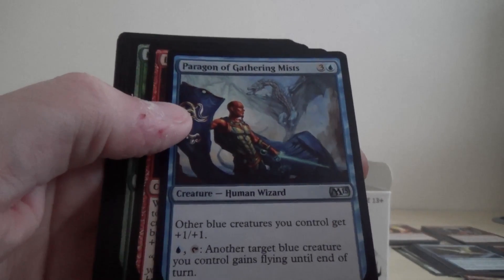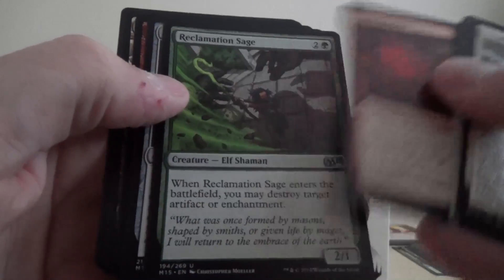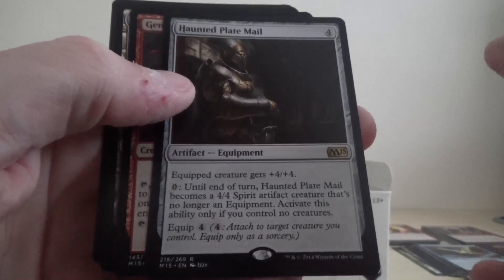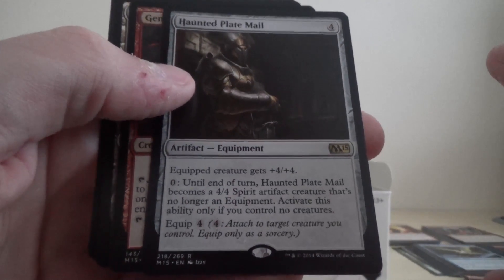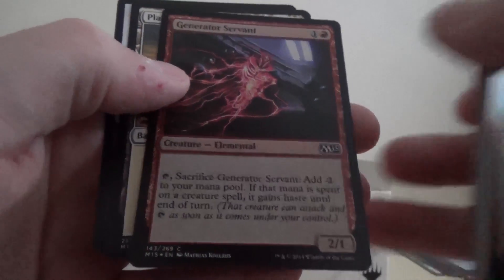So we've got Paragon of Gathering Mists, Brood Keeper, Reclamation Sage, our rare is Haunted Plate Mail, and we've got a Foil Common of Generator Servant.